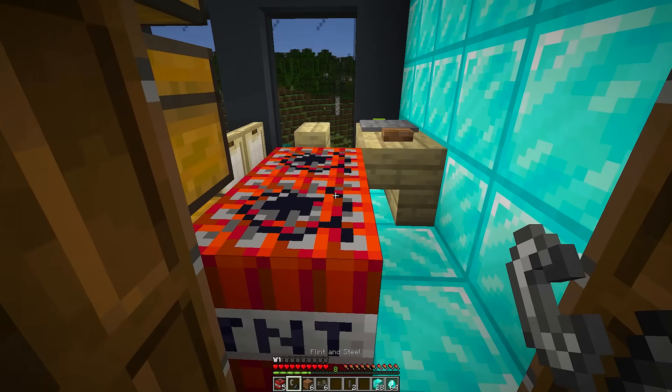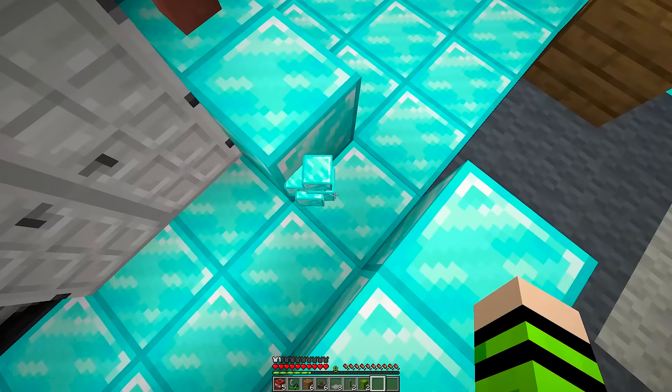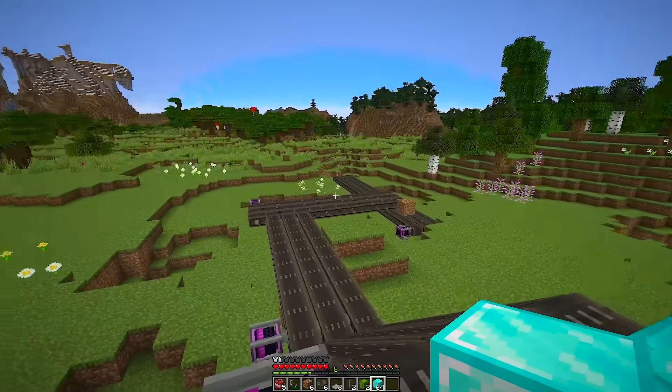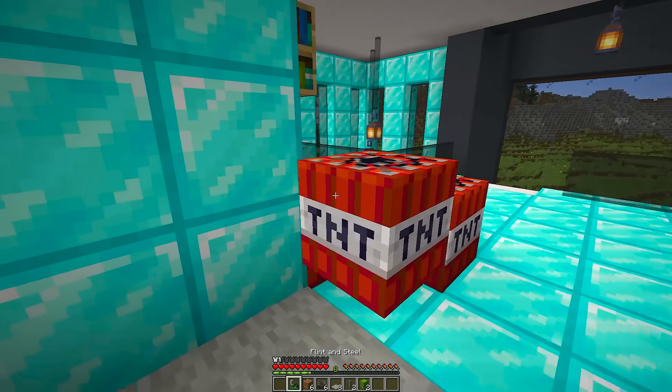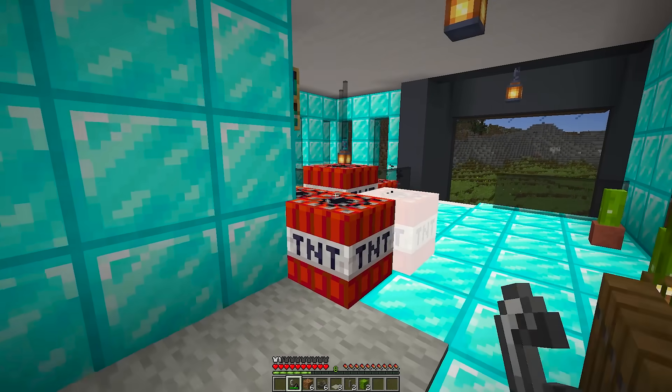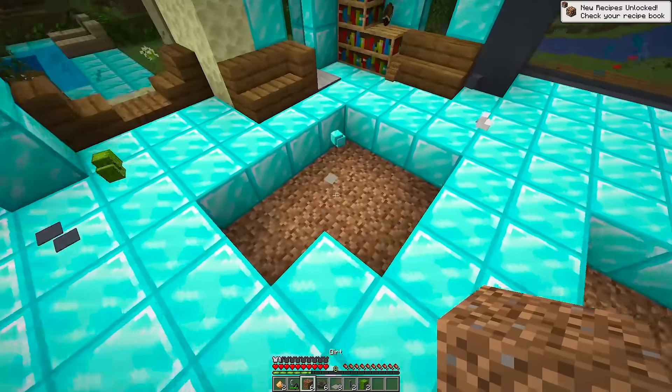I will come here to Kai's house and blow up these diamond blocks. Since I can't break them, TNT can. Now I just need to pick up these blocks that dropped and put them on my belt, because I have to blow up as much as possible as fast as possible before Kai hears this. It will blow up another good part — let me pick up the diamonds that dropped here below.